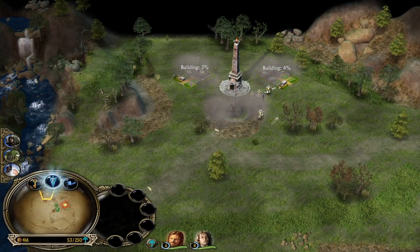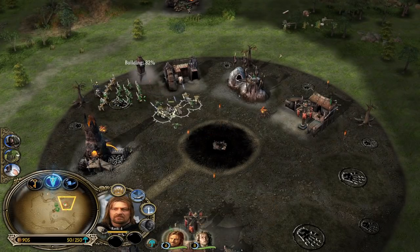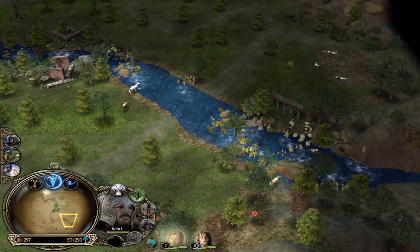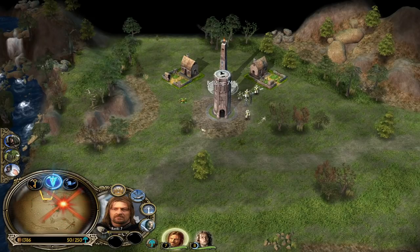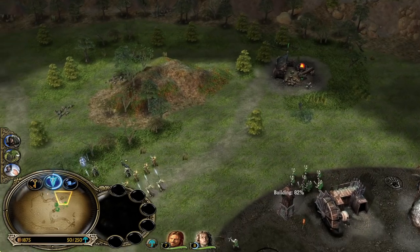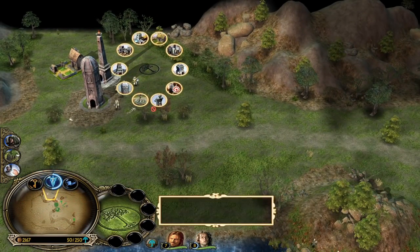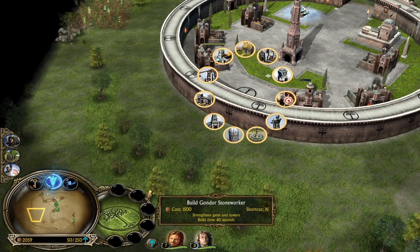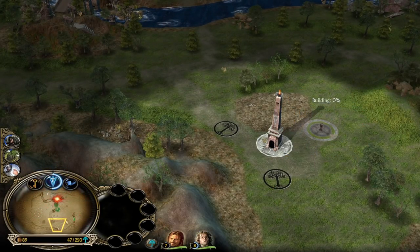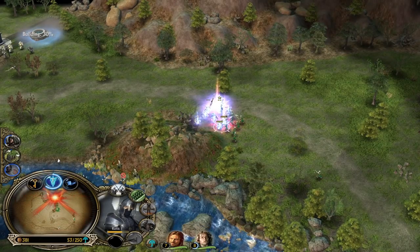We also now have the Ranger Summon. We wanted to make sure that the summons are a bit more unique for each faction. Now the only summon identical between Gondor and Rohan is the Army of the Dead. Rohan gets to summon Elven Allies, and Gondor gets to summon Ranger Allies — which are weaker than Elven Allies, because Elves are tankier and can switch to Swords to deal structural damage, while Rangers will only be good against units.